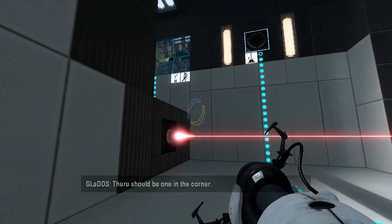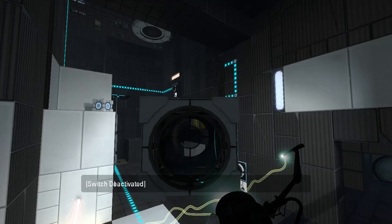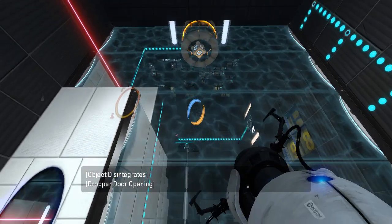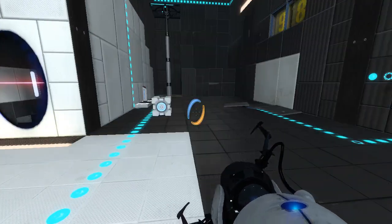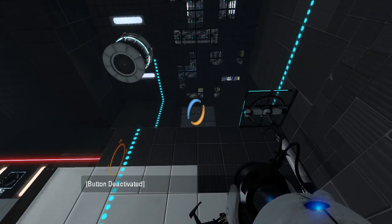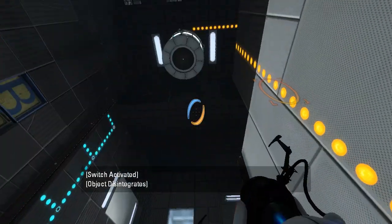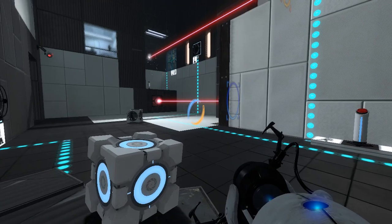There should be one in the corner. What, a Discouragement Redirection Cube? Why is this cube in a weird position? What happens if I fizzle it? It's that cube, huh? Go ahead and grab another one. I'm a little confused about what's going on here. There's some outside logic that causes this fizzler to toggle a bunch — might wanna fix that.